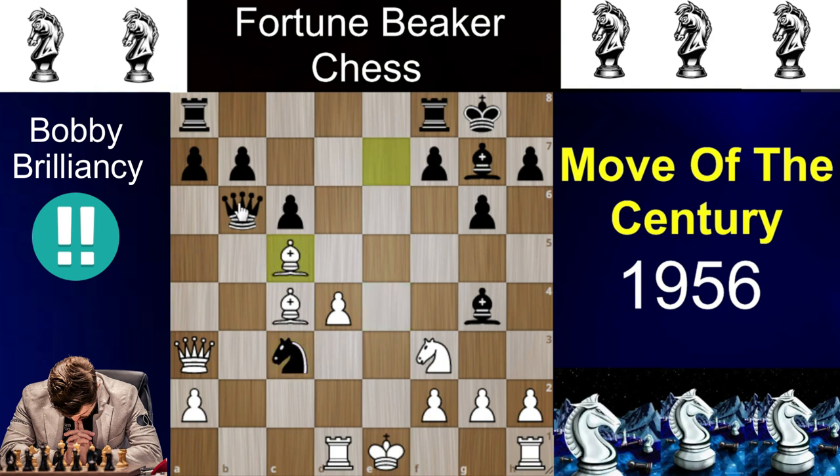Now your queen is under attack, so if you move it anywhere I can just win the free knight and I am winning. But here Bobby played rook to e8 check, and his opponent plays king to f1, and now comes the move of the century.